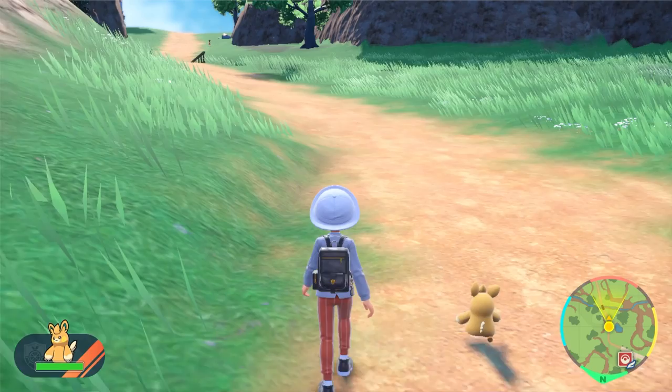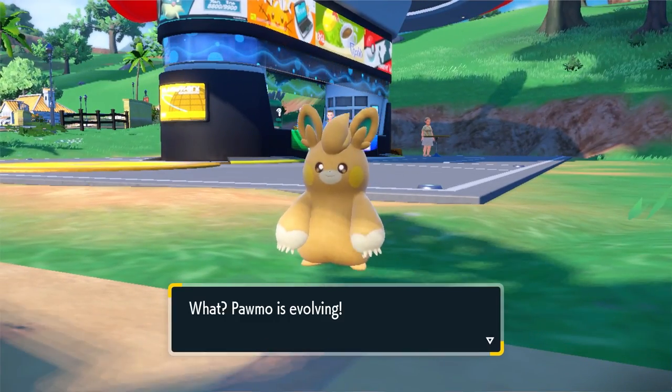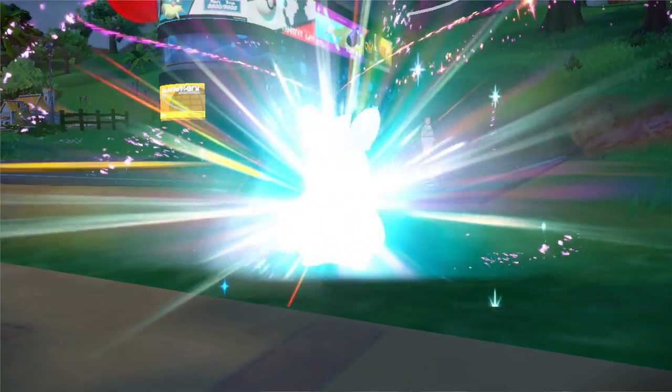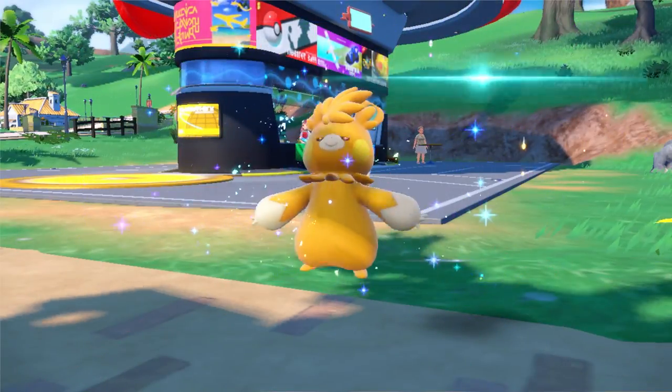Once you have hit that 1000 step mark, level Polmo up once — either by battling with wild Pokemon or with a candy — and if you have done the correct amount of steps it will evolve into Polmot, the electric and fighting type Pokemon.